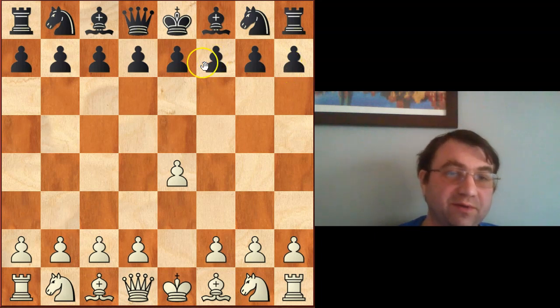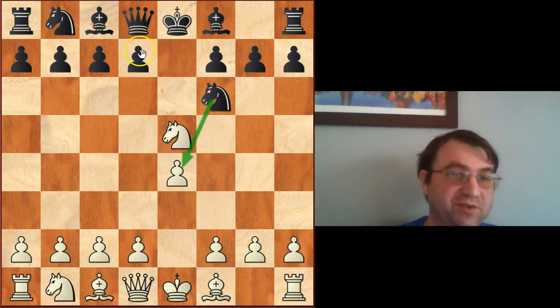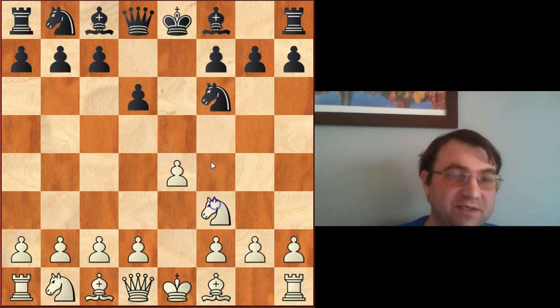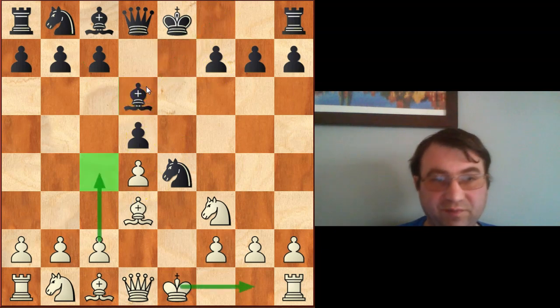Hello YouTube, today we're going to be going over the Petrov's Defense, beginning with e4 e5 knight f3 knight f6. This begins the so-called Petrov's or the Russian Game. We're not going to be going over all of them - we're going to be covering the mainline Marshall variation, which begins after knight takes e5, d6, knight f7, knight takes e4, d4, d5, bishop d3, and then the Marshall begins with the move bishop to d6.